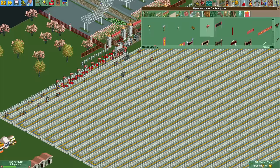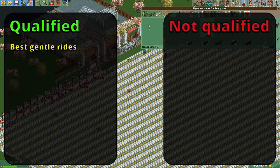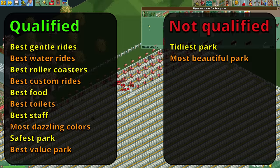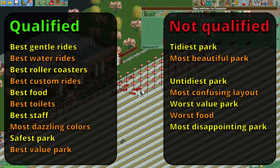While building, let's have an overview of all the awards that we do and don't qualify for. The awards we do qualify for are: best gentle rides, water rides, coasters, custom rides, food, toilets and staff, most dazzling color scheme, safest park, and best value park. The last two are achieved by having no crashes and vandalism, and by charging less than a quarter of the maximum for the park entry respectively. The awards we don't qualify for are: tidiest and most beautiful park, untidiest park, most confusing layout, worst value park, worst food, and most disappointing park. The last five are all negative ones that penalize your guest generation so we don't want them anyway.